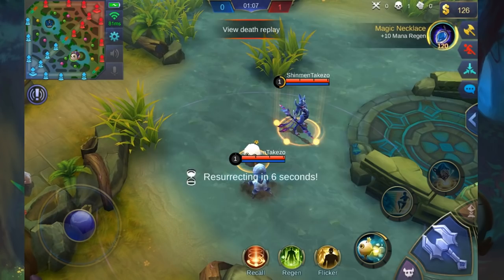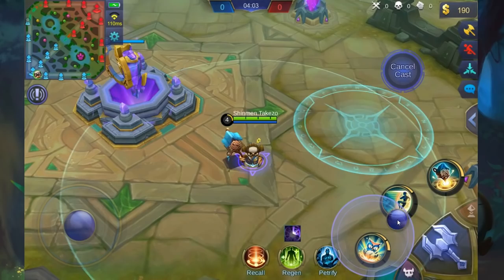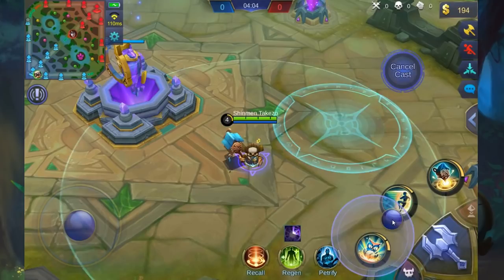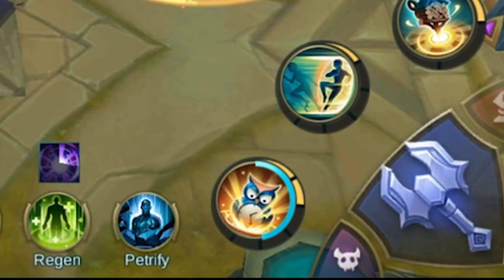Diggy can also wreck multiple enemies with his skill 1. A trained Digmeister will always press the skill button again once the skill is halfway around the circle timer. This makes sure that enemies are stunned and take maximum damage.